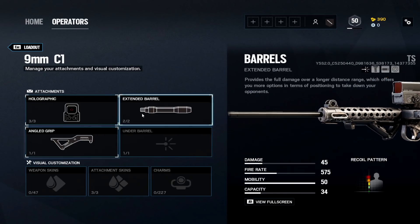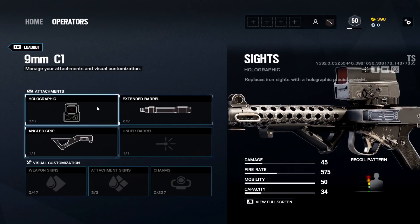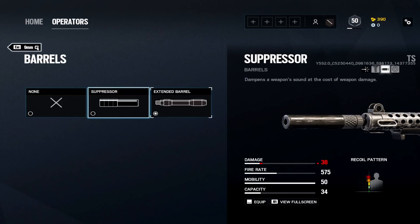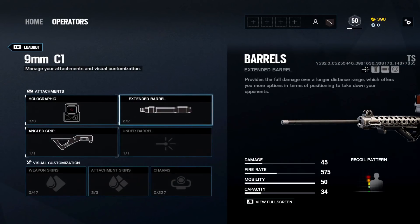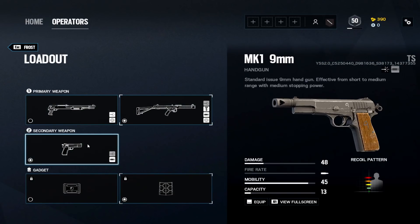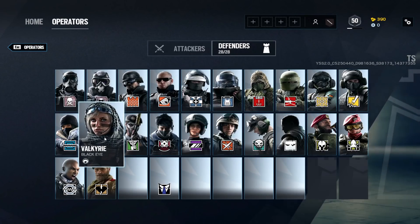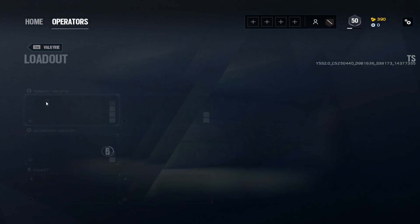Frost: low fire rate but decent damage, and the recoil feels pretty good. I like the extended barrel — though be aware it's very long and can show through doors if you sit next to them. Angled grip, holographic. MK1 9mm pistol with muzzle brake. Deployable shield for Frost.